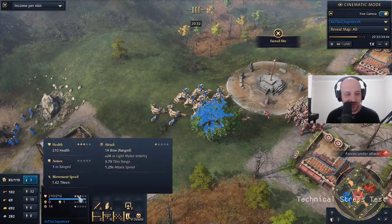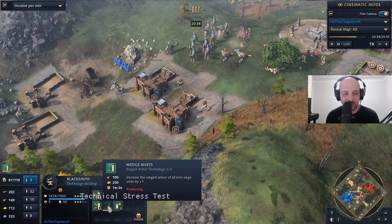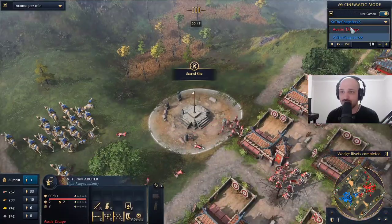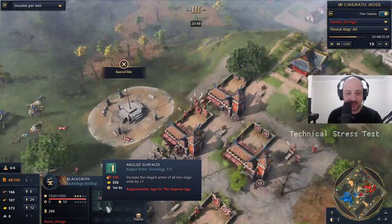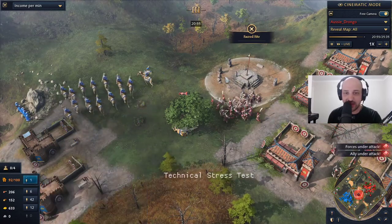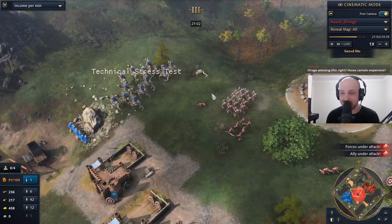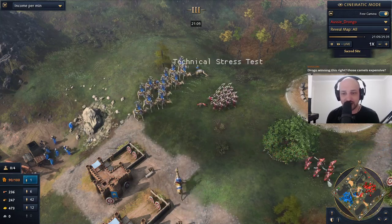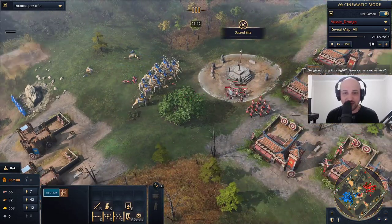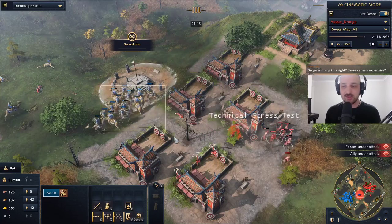How are the armory upgrades looking for these players? Chapster getting his wedge rivets, coming up to his second wedge rivets. Whereas Drongo already has his second tier of ranged armor and second tier of melee armor — he just needs to work on that actual damage upgrade and he'll start winning these fights much harder. The numbers for Drongo are starting to look very nice, but he's not utilizing his palace guards correctly. The palace guards are for soaking damage — the archers are the damage dealers. Let him micro away, just run forward and back with your palace guards.